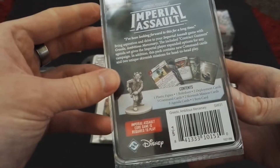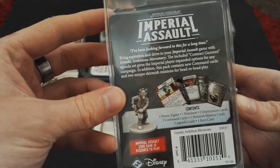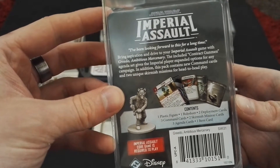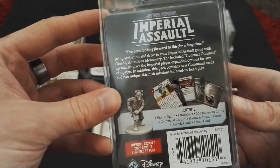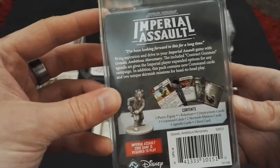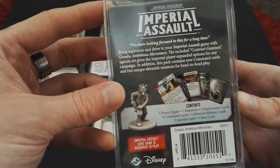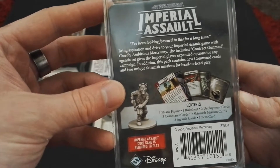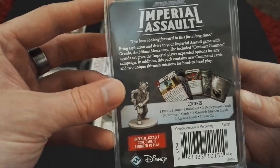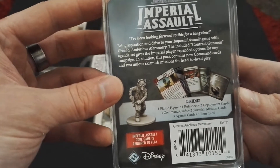As always, the core game is required to play this one. There is a quote: 'I've been looking forward to this for a long time.' Bring aspiration and drive to your Imperial Assault game with Greedo, ambitious mercenary. The included Contrape Gunman agenda set gives the Imperial player expanded options for any campaign. This pack contains new command cards and two unique skirmish missions for head-to-head play.